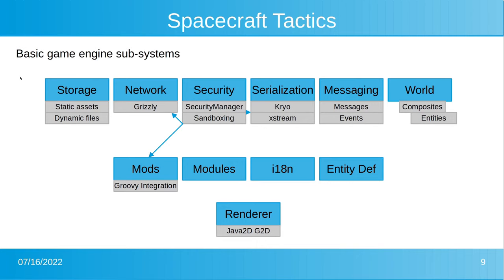A game engine consists of different subsystems. The main ones include storage — loading assets, static assets, and dynamic files like save files and player-created ships. There's also network: I use the Grizzly framework for all networking, and there will be a slide about that later. Security is an important part, especially when talking about mods created by external parties. We use a Java security manager, and sandboxing is a big topic.